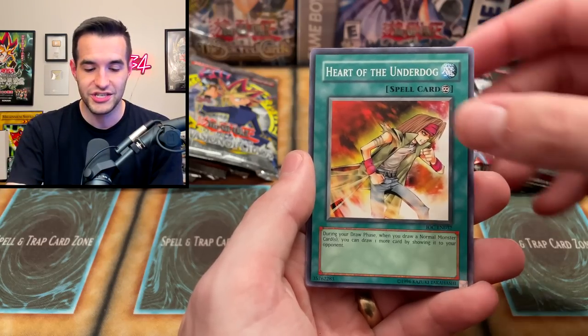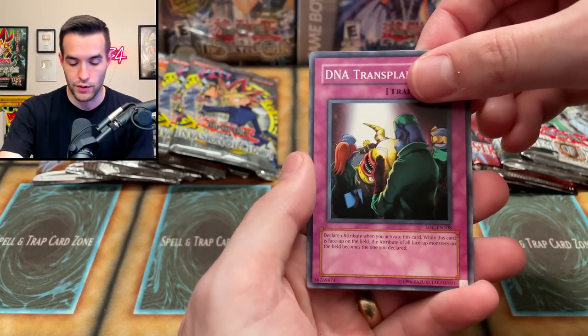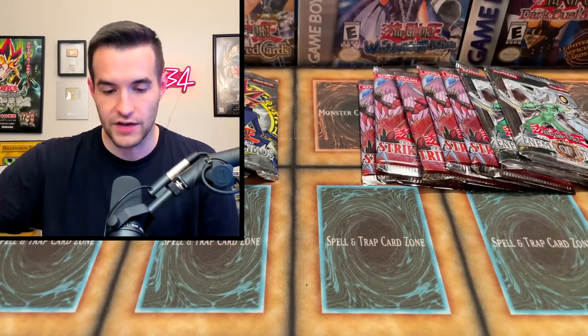Heart of the Underdog — Joey Wheeler! DNA Transplant. And finally what will we pull out of the E-N? Mataza of the Zappa. Nothing too crazy there.